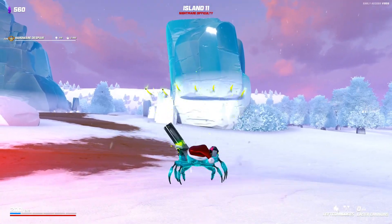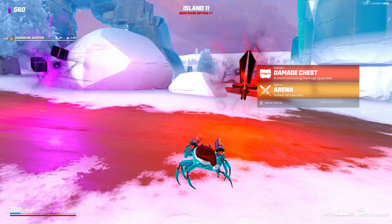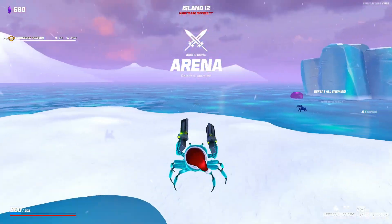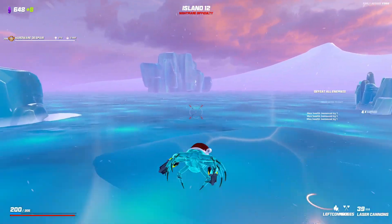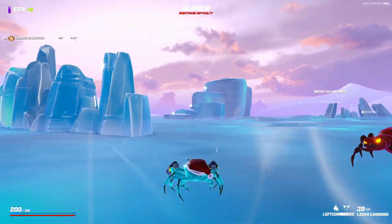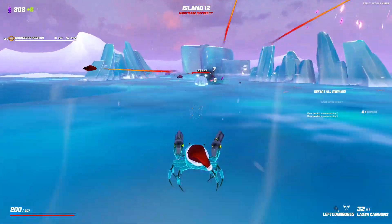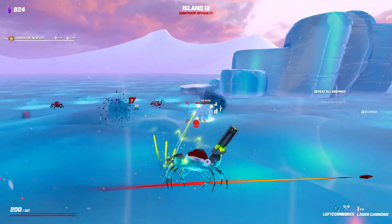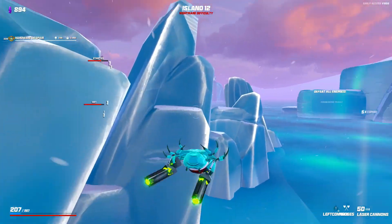I don't even think I can aim with these guns anyway - it's all hip firing. Damage chest or luck? We'll go damage - gotta have plenty of damage. This is a new map I don't know. We're heading out here - there's a new enemy too, the starfish! I don't know this map at all. Ice slug, there goes the starfish flipping around.